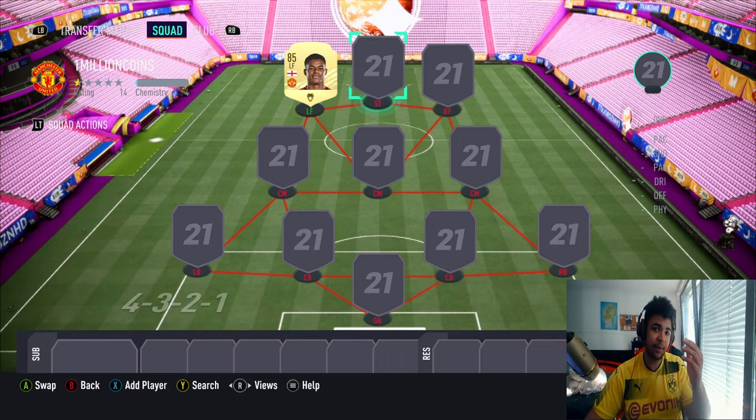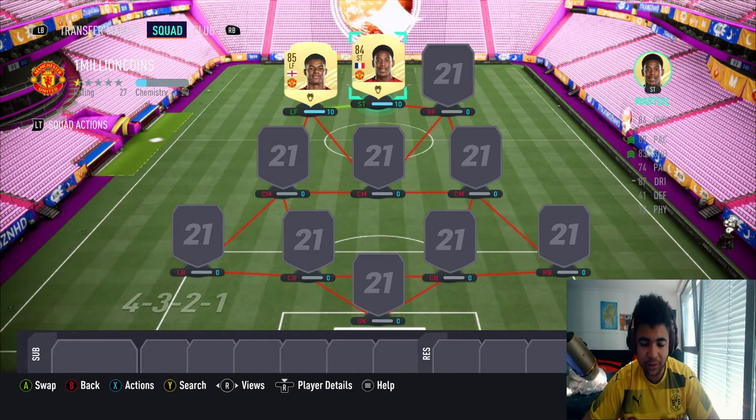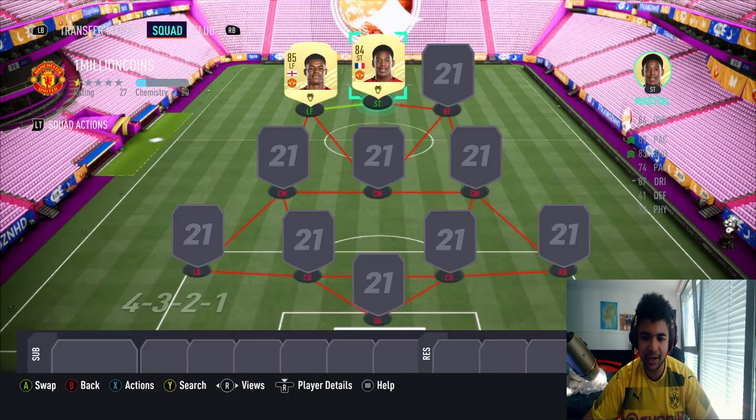The main guy at striker is gonna be Anthony Martial. I bought him for 178 — he's probably gone down. I think he's one of the ones that's dropped. Yeah, he's at 150 now.